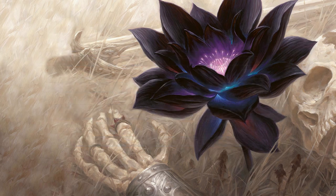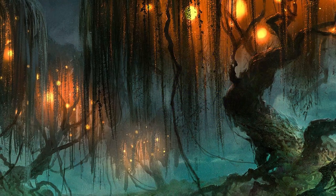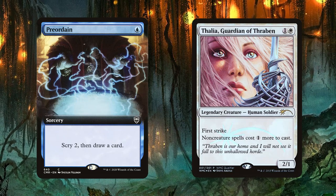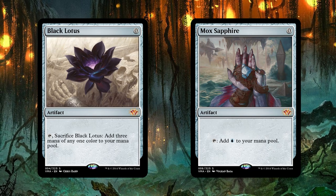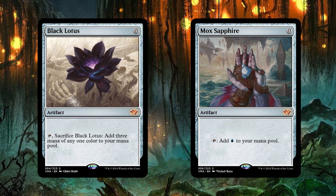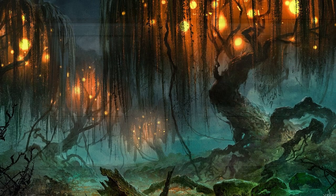The first step in building a cube is figuring out what kind of cube you actually want to build. There's really no right or wrong answer for a first cube. The first iteration of my cube was somewhere between a modern and legacy power level, and as time went on I decided to add power and transform it into more of a vintage cube. Your cube should always be changing and evolving, so don't feel like you're making the wrong decision — and you can always change your mind later on.